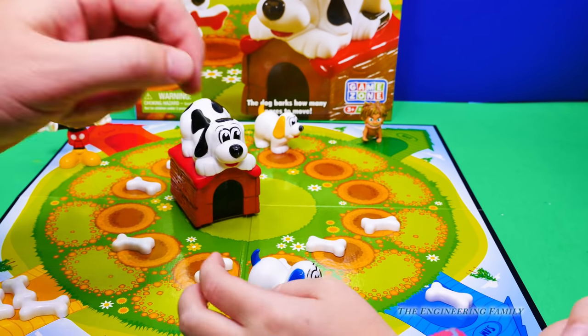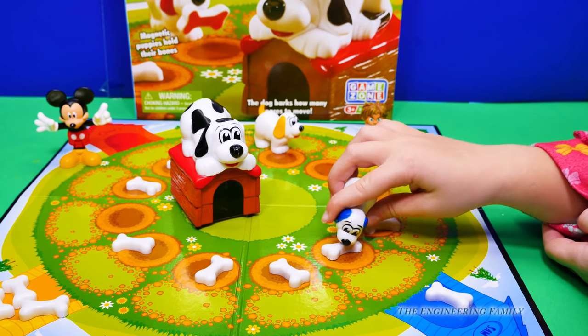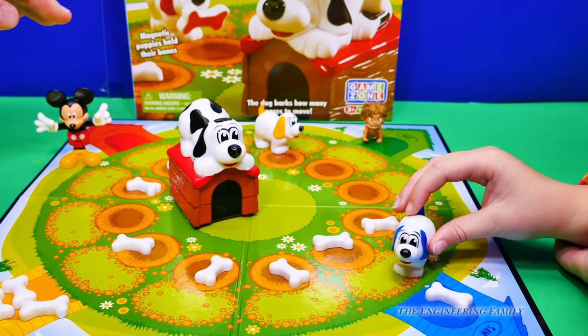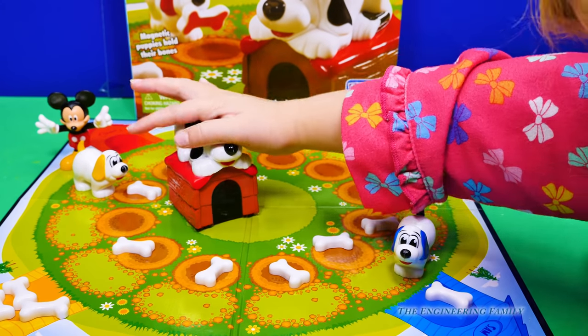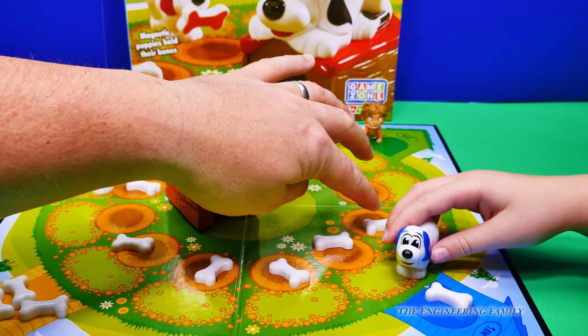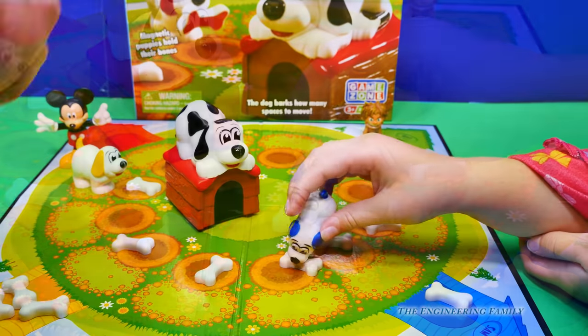One! Do you wanna go right there or right there? Oh, that's a green one! Oh, boy! Alright, let's see what I gotta get back to my dog house! One, two, three! Okay, Assistant, your turn! So, you want that one or that one? Green! You keep finding green ones!